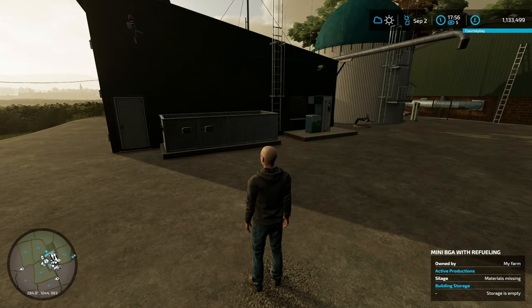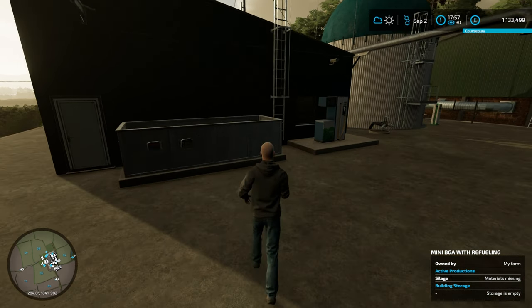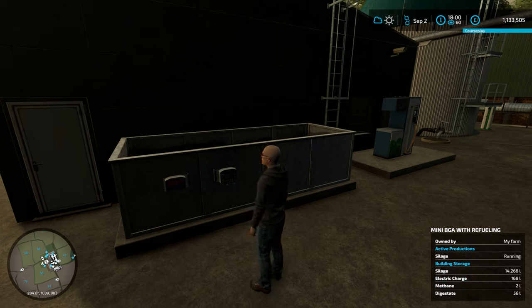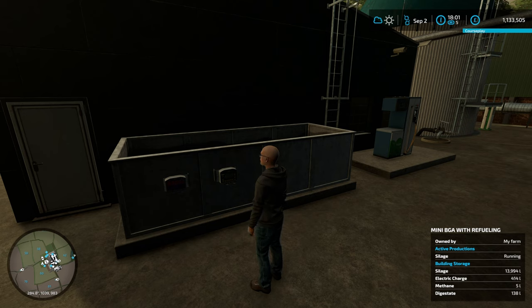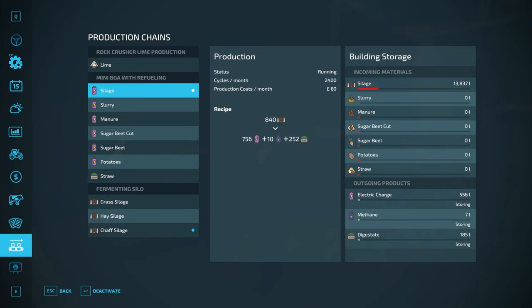We're just going to make sure this actually works. Let's speed up time a bit and stand near it so it tells us when product is available. And there we go - it's fairly quickly chomping through the silage that has been processed and moved it, which is really cool. Starting to generate electricity, methane, and digestate.